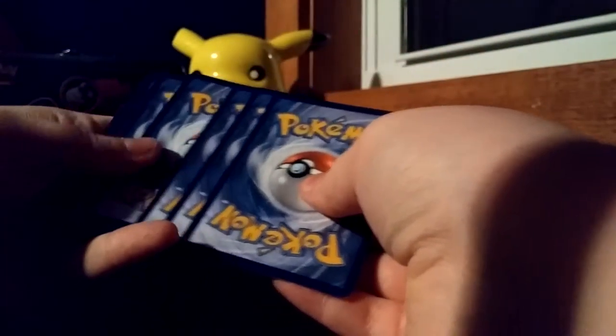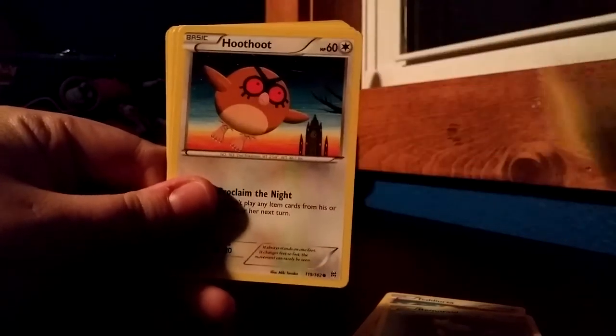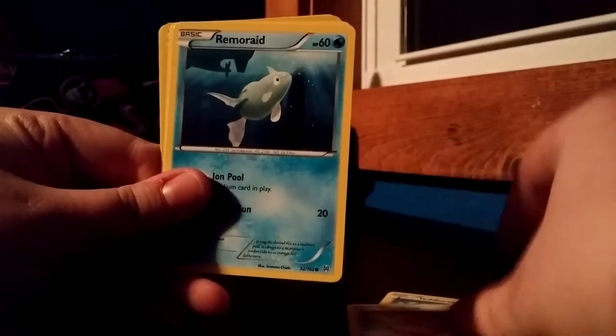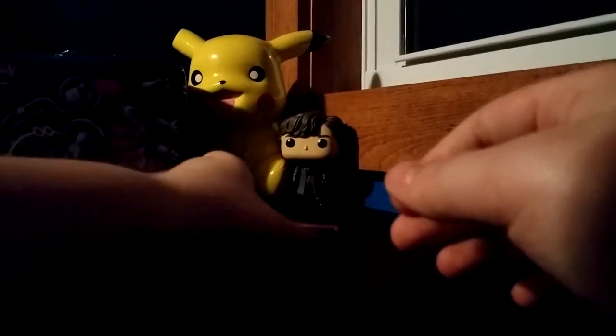Save Zoroark Break for last and get into a Houndoom — Mega Houndoom pack. Backwards code card. We have a Teddiursa, Remoraid, Pikachu, Hoot Hoot, Remoraid — is that a different Remoraid? Yeah, that's a different Remoraid. Fisherman, Heavy Boots, Sandslash, First Pan Champ, and Abomasnow — I can't say that. So far, nothing.